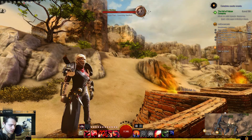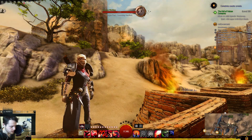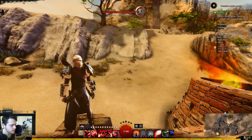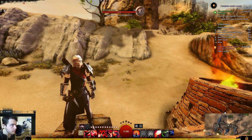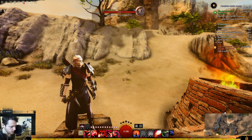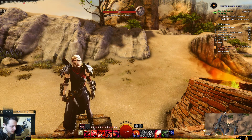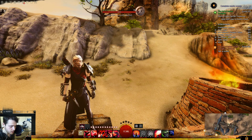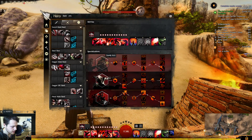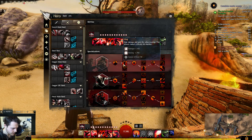Hey guys, welcome back to Guild Wars 2. As you can see, I'm doing a build video today. I'll be doing the Dead Eye build that I've been using. I don't like copying other people's things, so before I go online looking up the meta build to see what other people are doing, I usually just tinker around with the traits I like and try to get them to work. Today I'll be going over my build in the specializations.